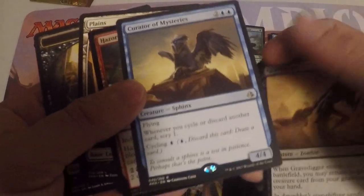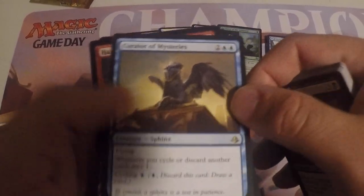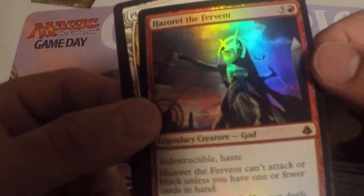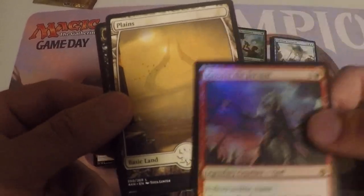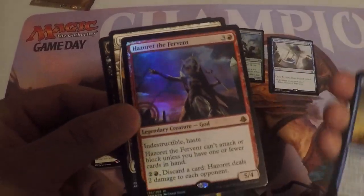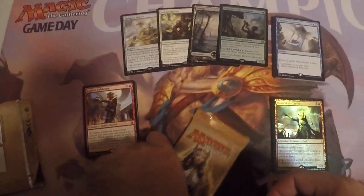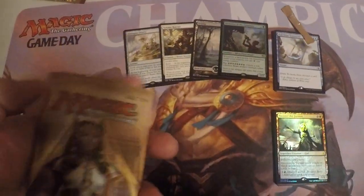Whoa — the rare is Mysteries, not bad. And guess what the foil is — one of the Gods! Look at this beautiful full art land too. That would be good if I decide to play white. The bad thing is I'm not playing red, but it shines really nice — beautiful artwork.